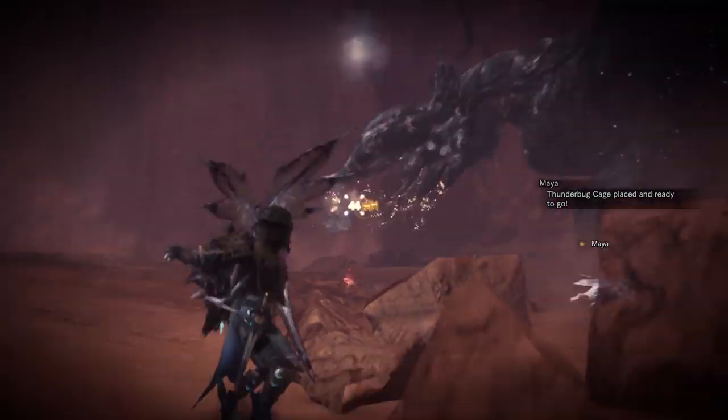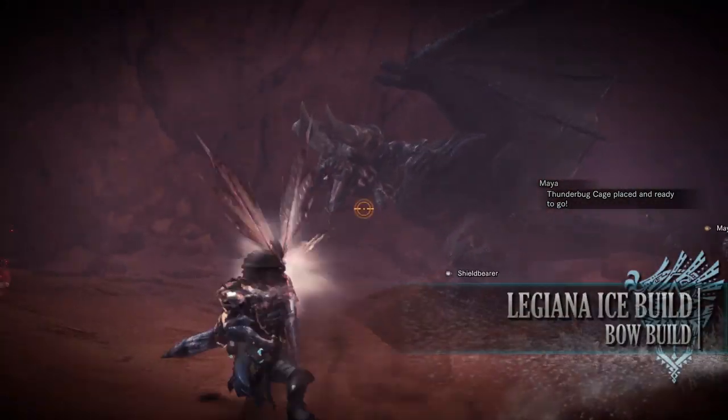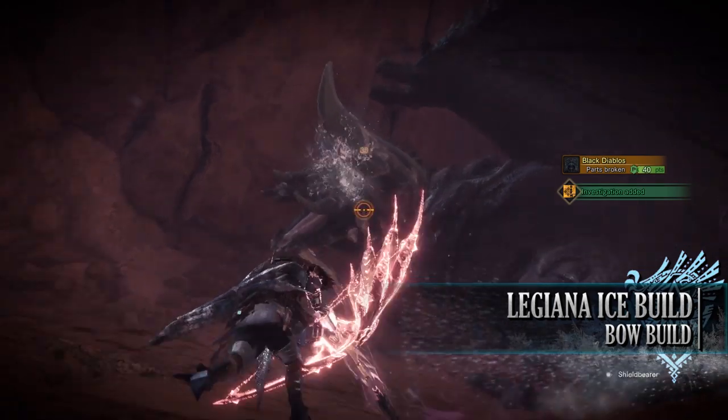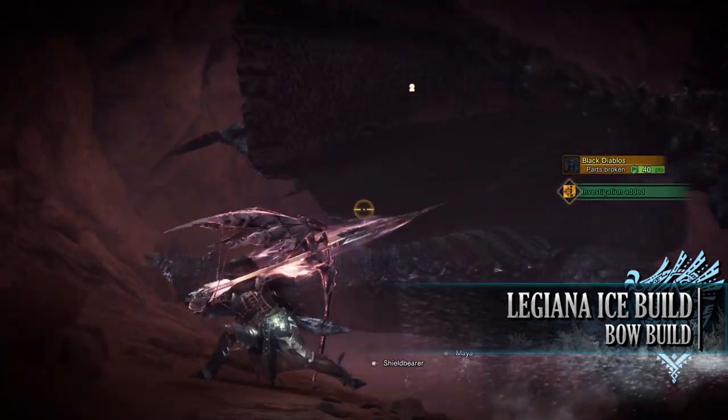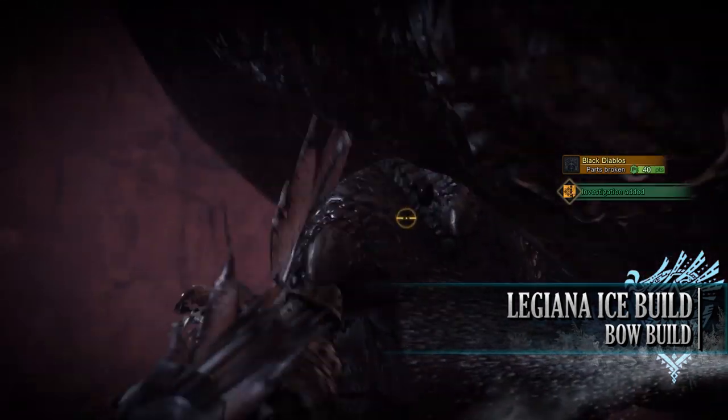Let's move on to the next build, which is the Legiana Ice Build. This build makes use of the entire Legiana set, including its bow, and on top of being a very strong ice build, it also has quite a few defensive skills.